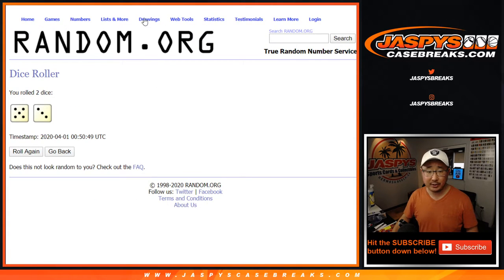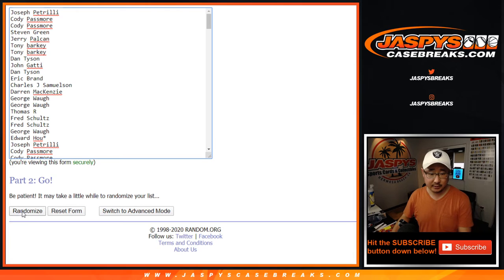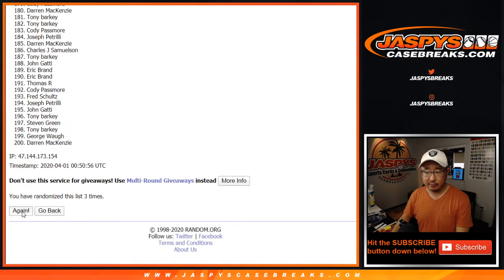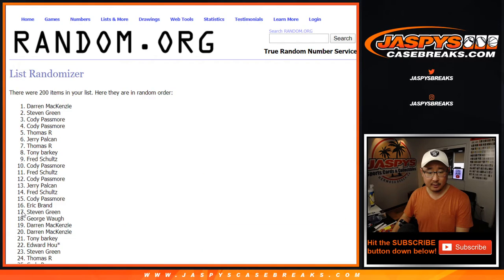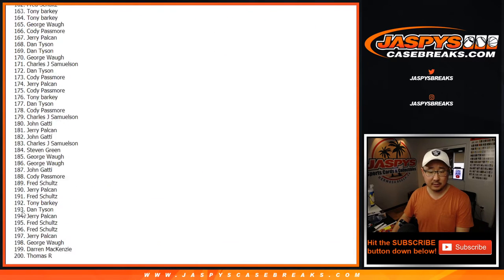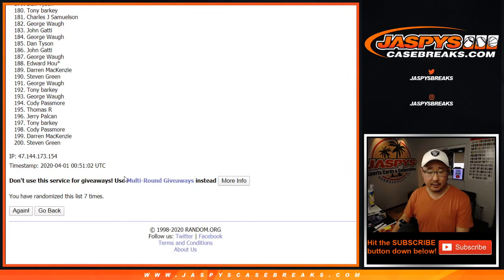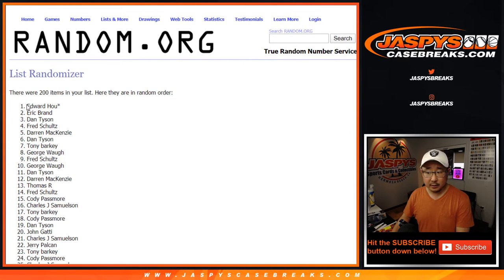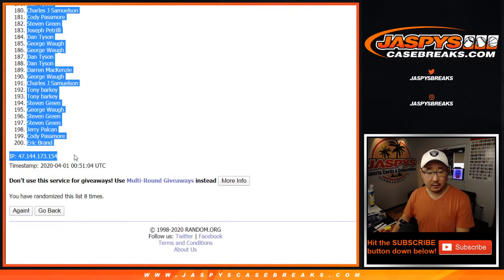Let's randomize each list — 5 and a 3, 8 times. We count through 2, 3, 4, 5, 6, 7, 8, and 10. After 8 times, we've got Edward all the way down to Eric.